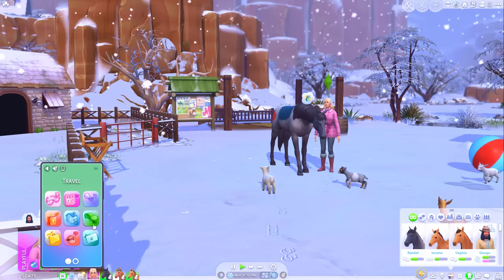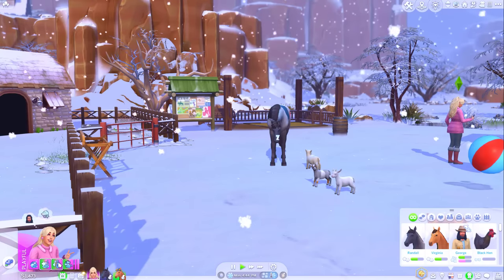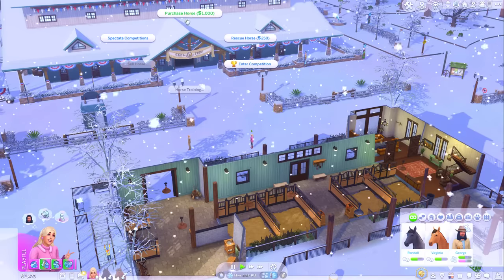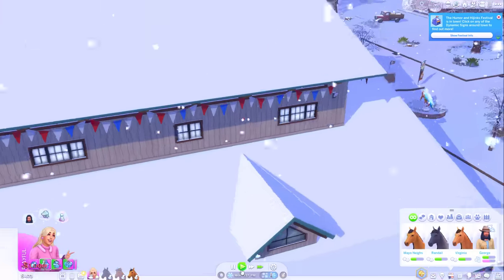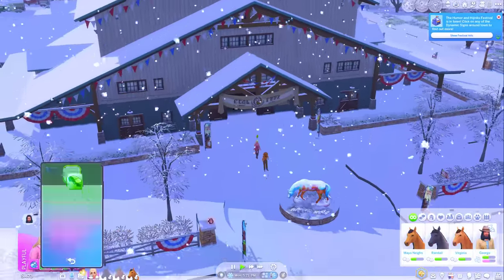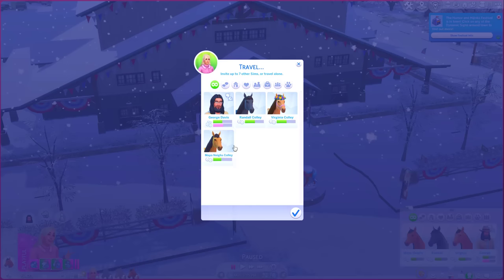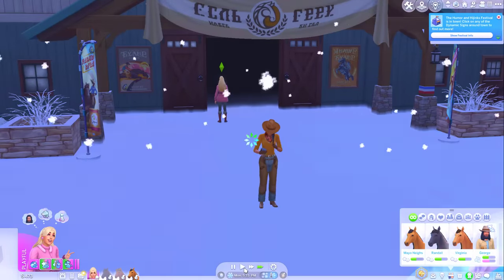So I'm going to use that thousand simoleons and go buy myself another mare. Purchase a horse. What about Mayo? She's a bit defiant, but she's an adult and she's a female, so let's go for her. Welcome to the family, Mayo. She looks exactly like Virginia - I'm going to have to try not to get them confused. Let's take you home and see if I can get both my female horses pregnant.